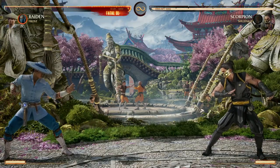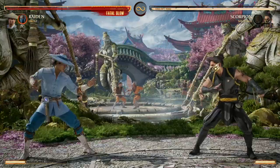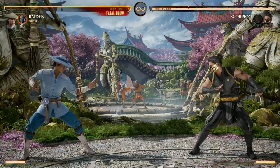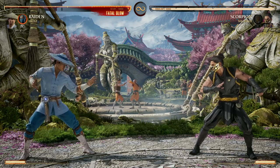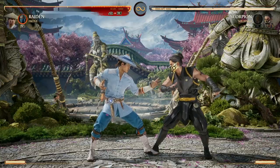Some strategies I like to use with Frost include the ice ball to keep pressure on the field. No matter who you play, that can be awesome pressure and really make your opponent not want to approach you or make them second-guess how they're going to do it. I also love ending combos with her held-down cameo move.